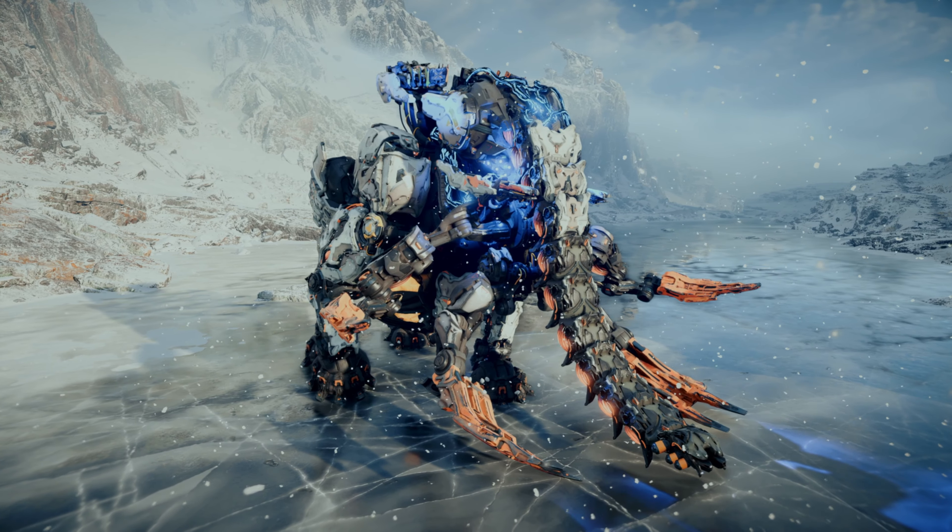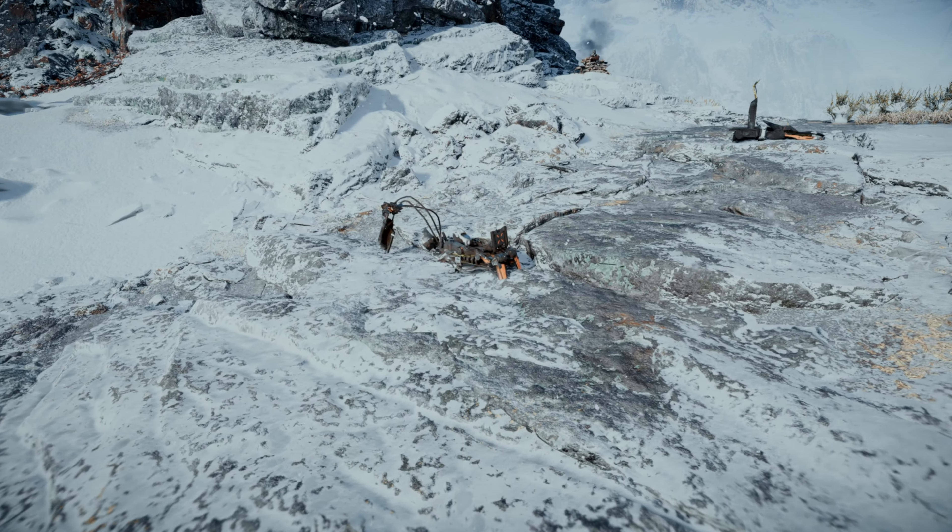Finally, let's take a closer look at the weapons you can detach from the Tremortusk to use for yourself. The Tremortusk Shock Cannon, when detached, holds six rounds of homing shock projectiles. Next, the Tremortusk Plasma Cannon — when detached, it holds 30 Rapid Fire Plasma Rounds and does not overheat.